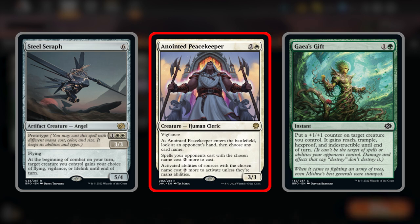Steel Seraph is super strong and can win on its own, but pair it with an Anointed Peacekeeper and you can attack with vigilant lifelink each turn. Peacekeeper is a vigilant 3/3 that when it ETBs lets you look at your opponent's hand and name a card — opponents must pay two more mana to play or activate that card's abilities. The other new card is Gaia's Gift, giving +1/+1, reach, trample, hexproof, and indestructible until end of turn.